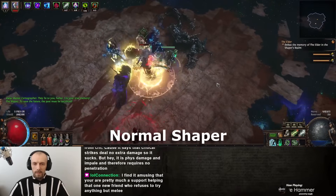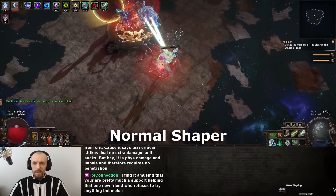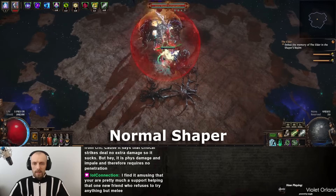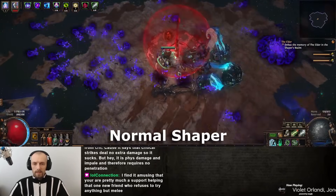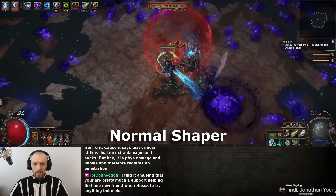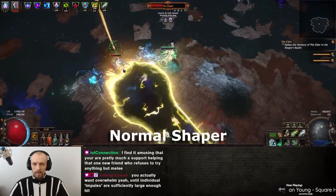This build does not have much tankiness. I am running Determination for myself and Wrath for minions. I have the Defiance of Destiny amulet and Doppelganger body armor, which carry my defenses. I also have minion taunt, so if monsters get hit by minions they get taunted and stay away from me for the most part.